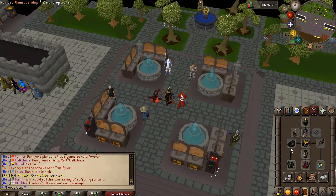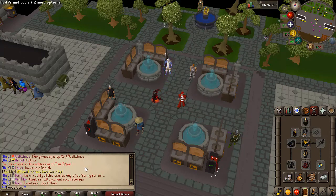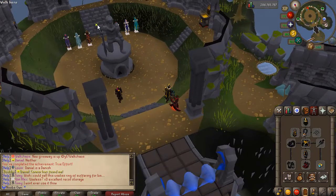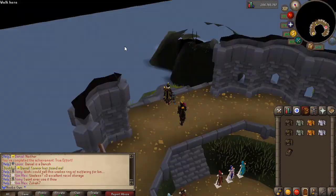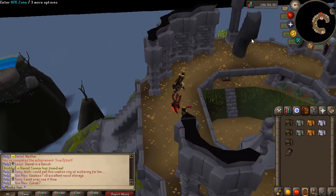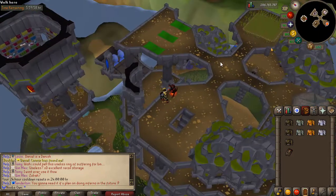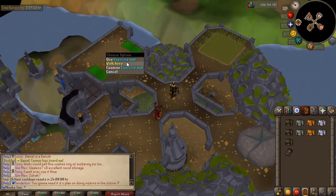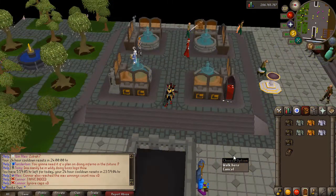If you manage to get a prestige master cape and complete all the procedures, you can teleport to the Prestige Guild. This guild gives a 20% experience boost while killing. If you climb up to the top floor, there's an AFK zone where you can AFK various activities — for example, using the exercise mat.